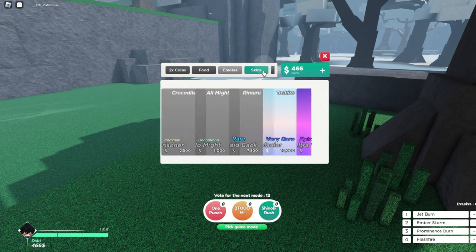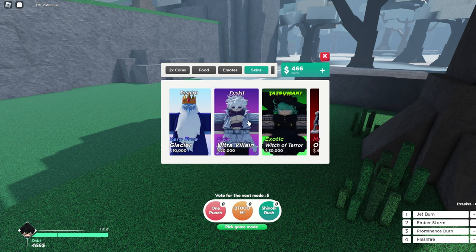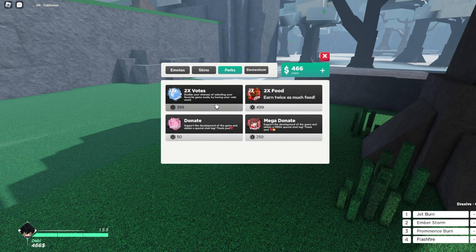In-game emotes are regular emotes you can use, which is a pretty cool concept. Skins for characters — this is where you buy them. You can buy them with cash, which is nice. They cost a lot, so a lot of people are going to be grinding, but I like that idea.